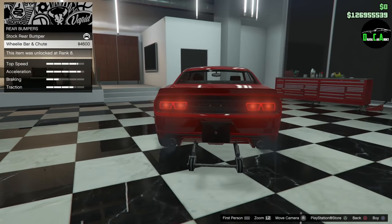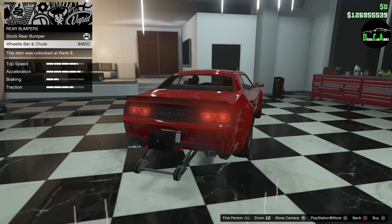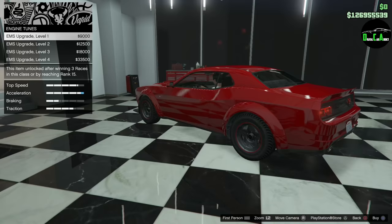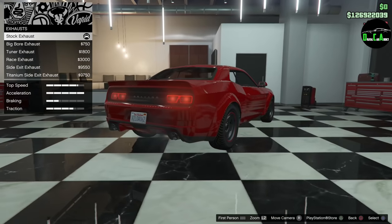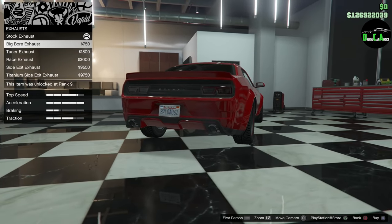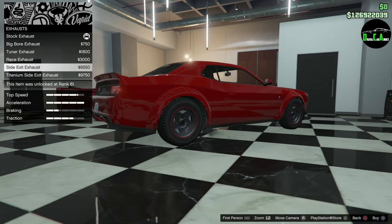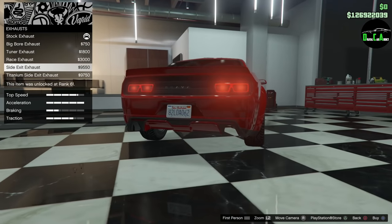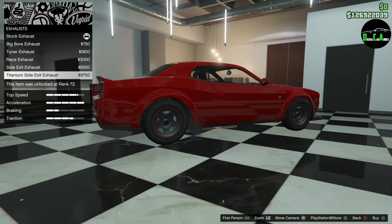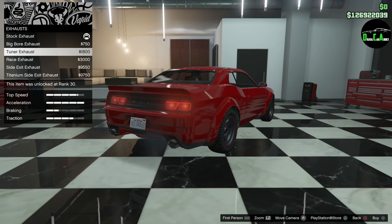Next up, we got the rear bumper, which is just a wheelie bar and a parachute — pretty sick if you want to make this like a full-on drag car. For exhaust, you got the stock, big bore, tuner, race, and then side exit which looks kind of cool but leaves these holes in the back. The race ones are a little bit too large, so I'm going to go with the tuners that are a little bit smaller.